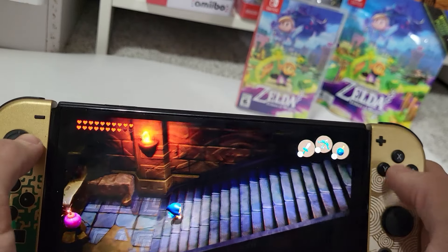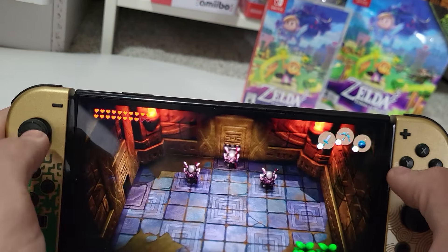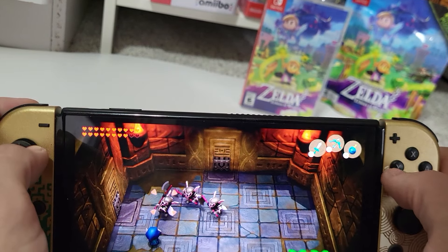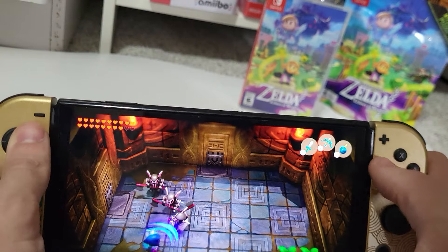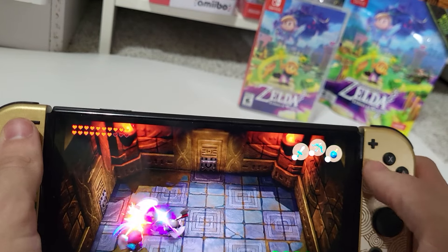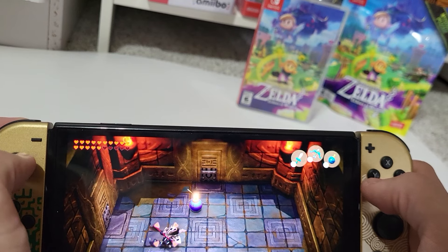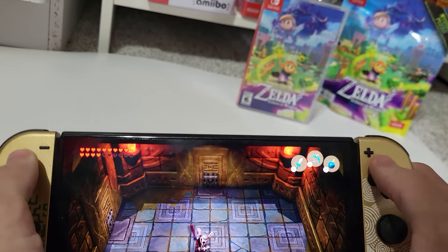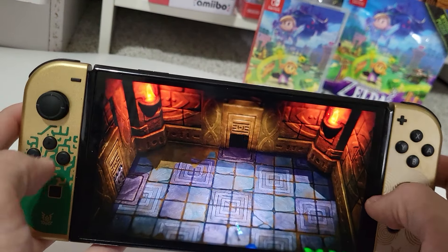I keep pressing the wrong button. B is jump — B is jump — now I'll remember. That was a smooth transition. I'll use my shield and wait for them all to attack and then get them. What if I use my bow on this guy? Let's go! I used my bow and arrow on him.